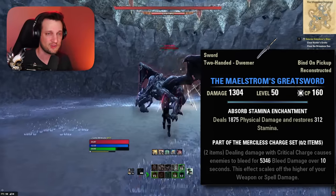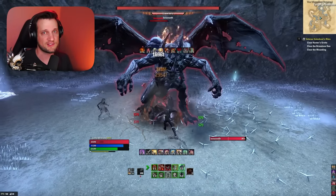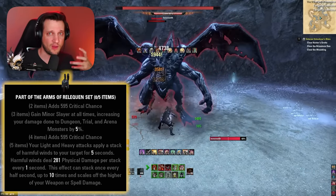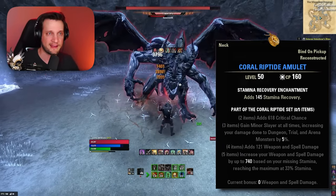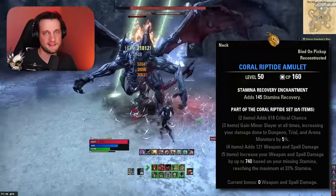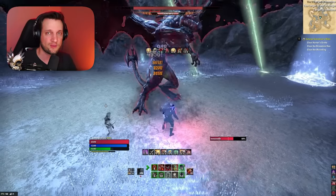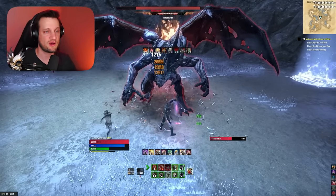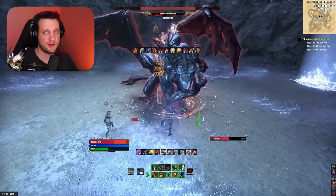If you're willing to do trials, you've got a couple of options. You're going to replace Venomous Smite with either Relicant — if you want to light attack stack and get high single target damage — or Coral Riptide, if you don't want to worry about perfect light attack weaving and just want a set that procs constantly by having low stamina. Coral Riptide performs best around 33% stamina, and Relicant performs best if you're light attack weaving really well. They both have pros and cons and both work perfectly well.